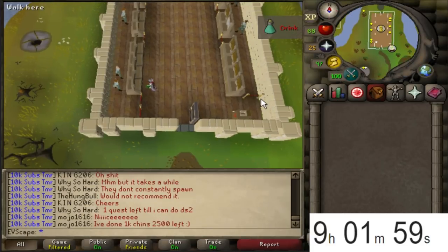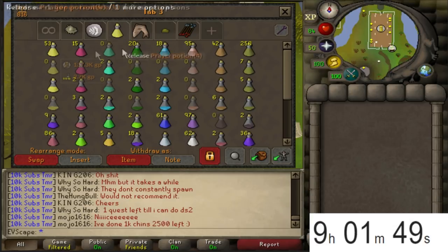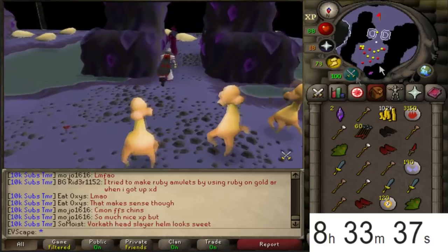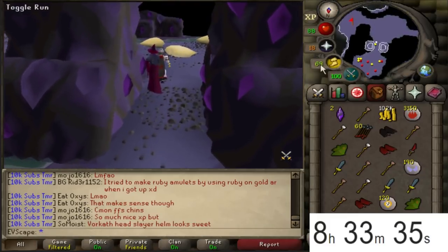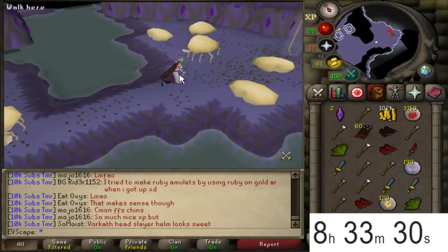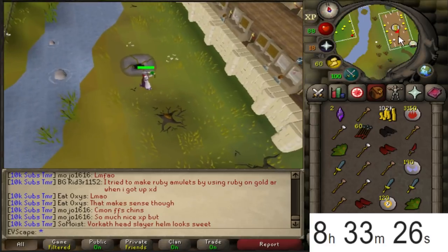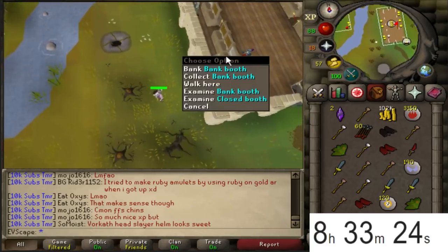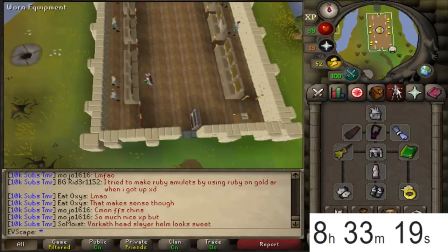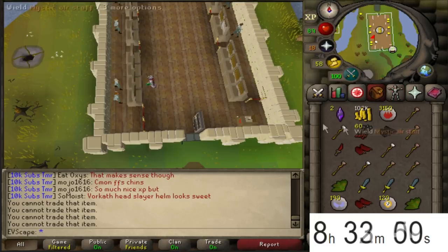We can definitely do better than 85k XP that hour - it was a rough one. Another inventory down with an absolute boatload of loot. We also got two ancient shards that hour, which is great. We're going to be stocking up on ancient shards and totem pieces. Quick price check on this inventory: 380k plus two ancient shards - absolutely nuts.